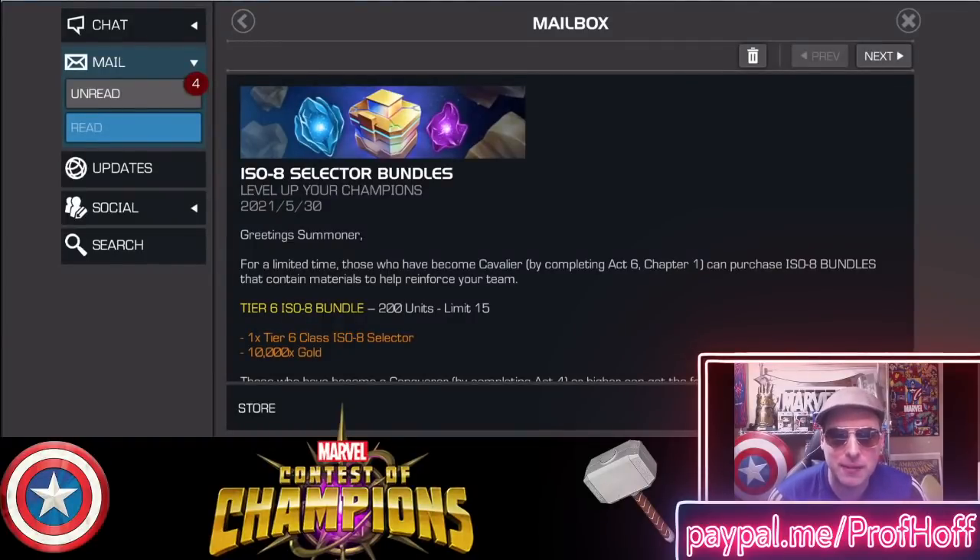That means if you were to buy 15 of them and spend $100 or 3,000 units, you'd get some Tier 6 ISO — and Tier 6 ISO is good — but you'd be getting $15 worth of gold for $100 worth of cash. This is absolutely a nightmare for free-to-play players, Uncollected players, and even some Cavalier players trying to generate gold. That's what Kabam wants: they want the economy to shift so that you have lots of champions but can't rank them up, making you desperate. The gold basically doesn't even exist in these offers. It's that bad.